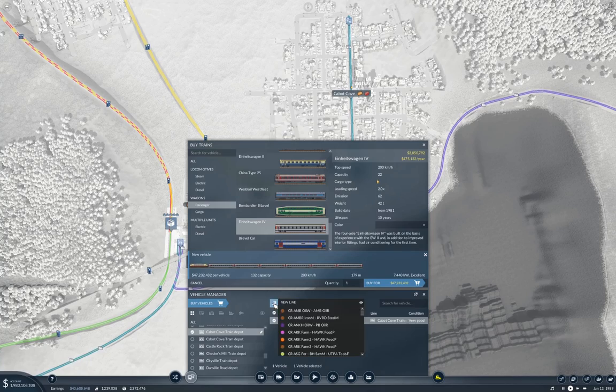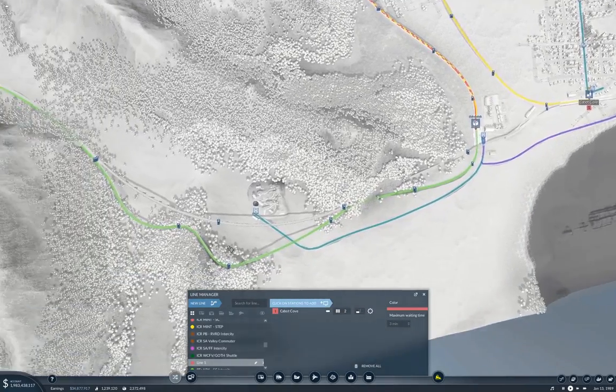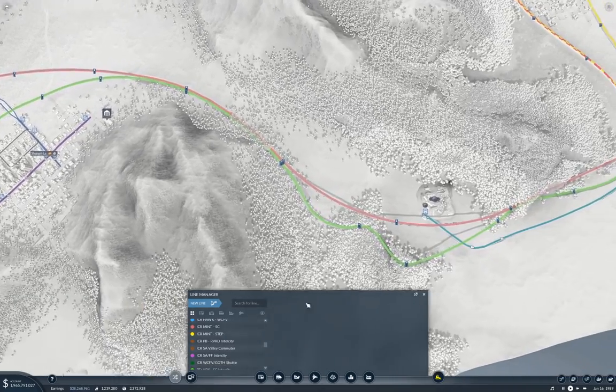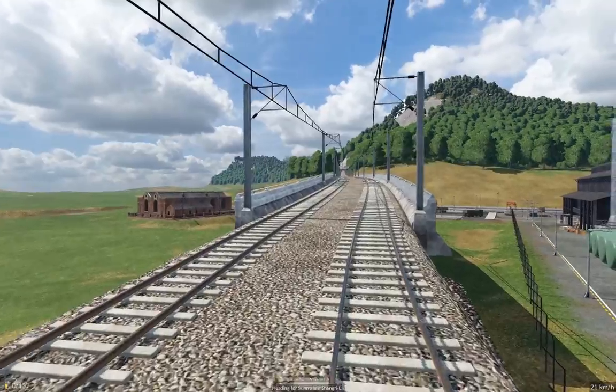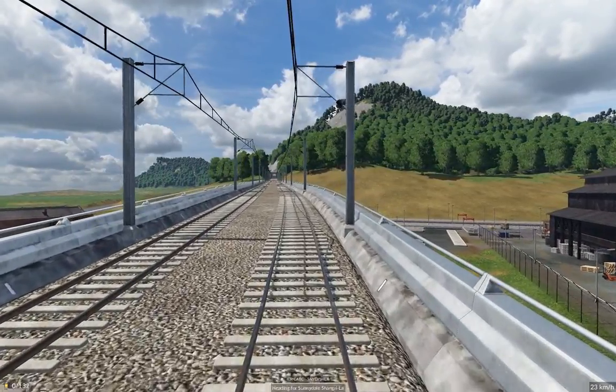We're going to do a new line which is going to be here to here. And this is going to be the Cabot Cove to Sunnydale line. Now we're going to close out of that, jump in here, and take a little bit of a ride to see what this line actually looks like when we're riding it.